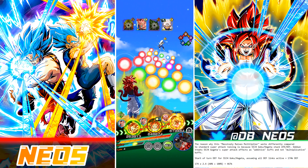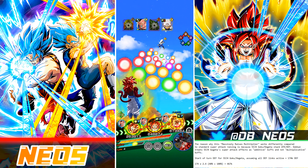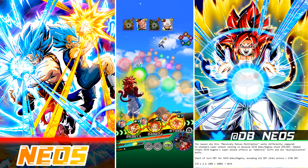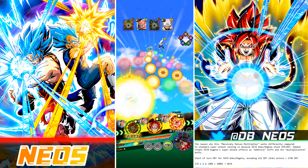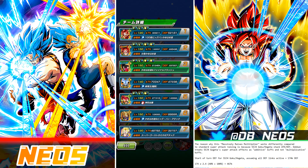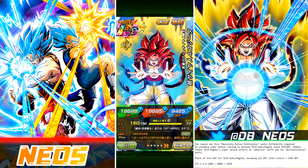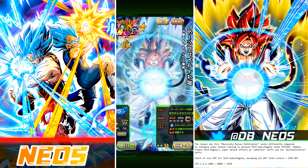Here we have LR Super Saiyan 4 Gogeta after transforming. I want to keep him in slot 2 so all his links are active, risking Tech SS4 Gogeta potentially going for an additional super attack. We'll give SS4 Gogeta the tech orb and LR SS4 Gogeta all the physical ki spheres. He has all links active, hitting at 228k defense. Pui Pui is stunned. Regarding how Gogeta's defensive raise works — there's been a lot of confusion. He massively raises Attack and Defense on his 18-ki, but because Goku and Vegeta in base form are stacking, it's not a true 100% defensive raise. It's not as simple as 228k times 2.0.